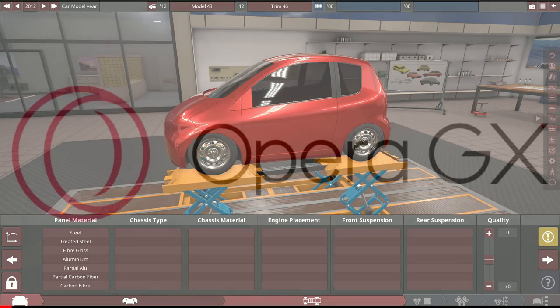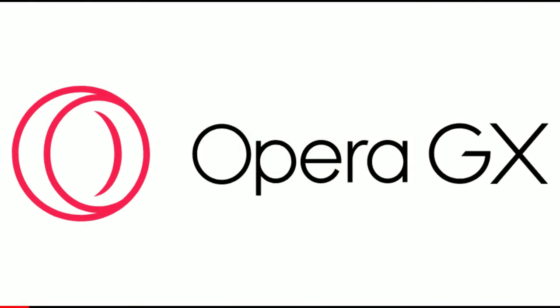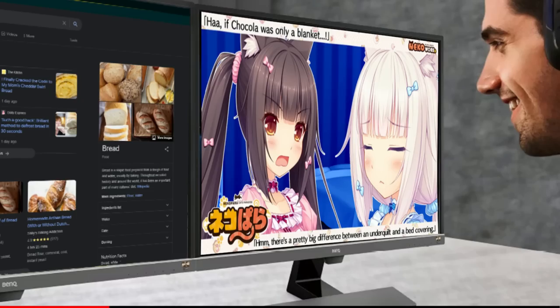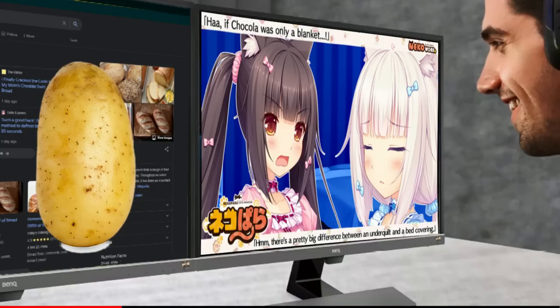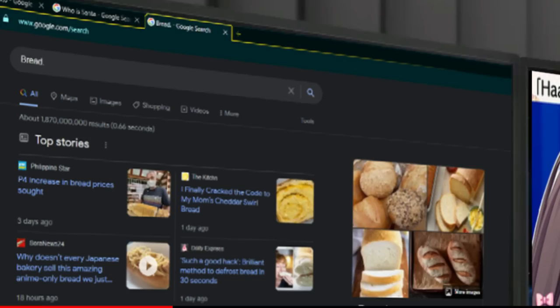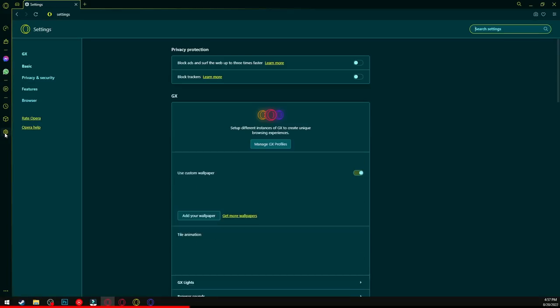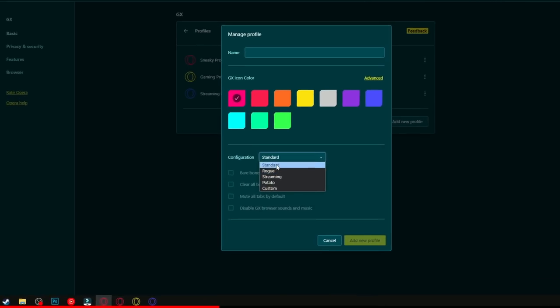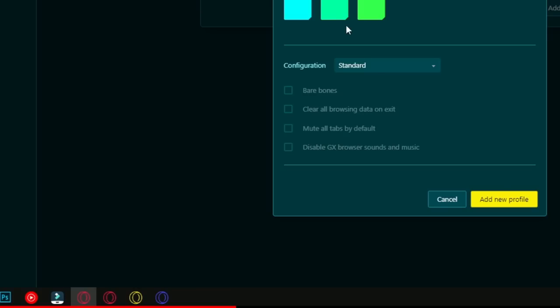Before we continue with this build, I want to give a huge shout out to Opera GX, which is the sponsor for today's video. If you guys don't know what Opera GX is, it's pretty much the best gaming browser that money can buy, except it's actually free. First off, something called GX profiles. What this does is let you set up your browser in basically any way you desire. If you want to play video games while browsing the internet at the same time, you can configure your browser to be on potato mode, which makes the browser run very, very bare bones.